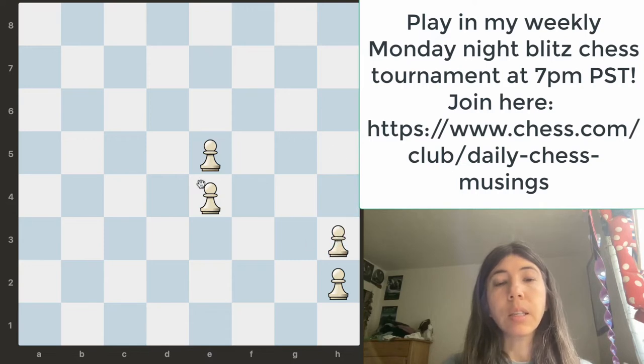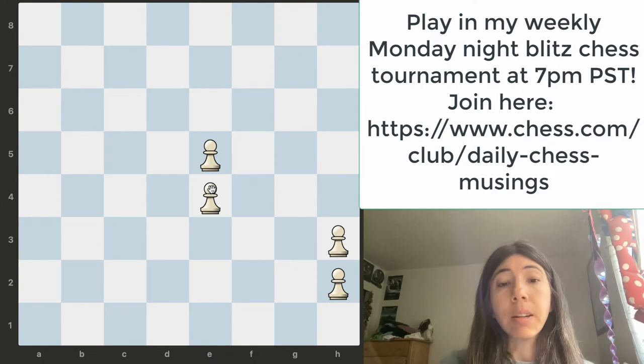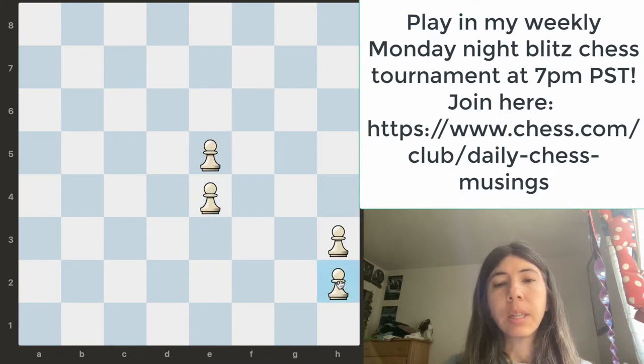This is not good because these are called — if there's two pawns and if they're stacked — they're called double isolated pawns, and double isolated pawns are not great. Notice that this pawn cannot move, this pawn isn't even protecting this pawn, and this pawn isn't protecting this pawn.